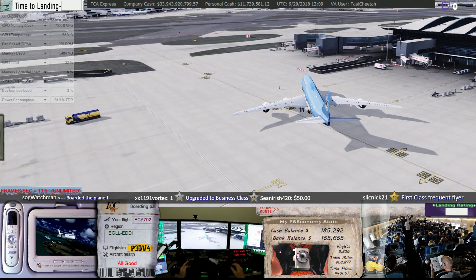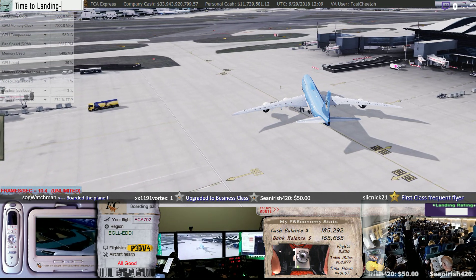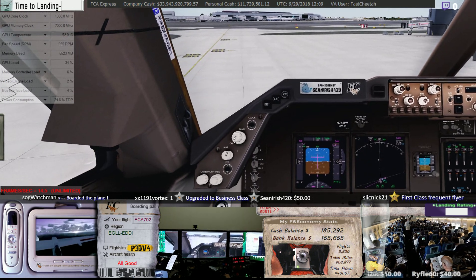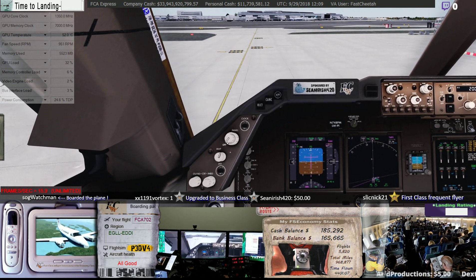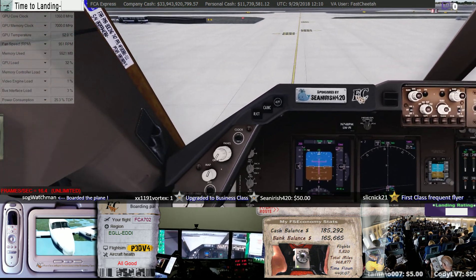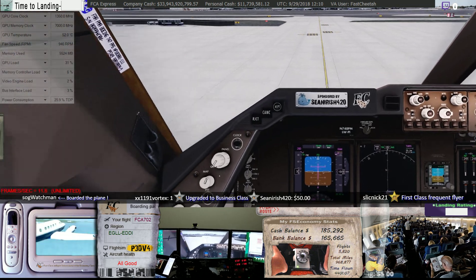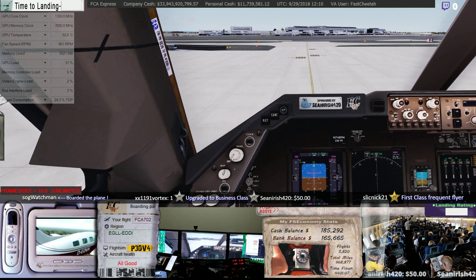Hello guys. This is a test flight at Heathrow Airport just to see how my new RTX 2080 Ti behaves with P3D version 4. So far it's been quite disappointing, as you can see the frame rate on the screen — it's terrible. I was expecting that it would solve the Heathrow high-density problem.